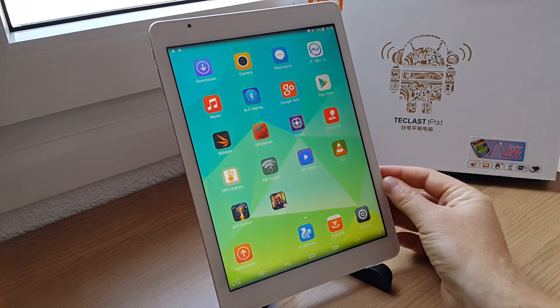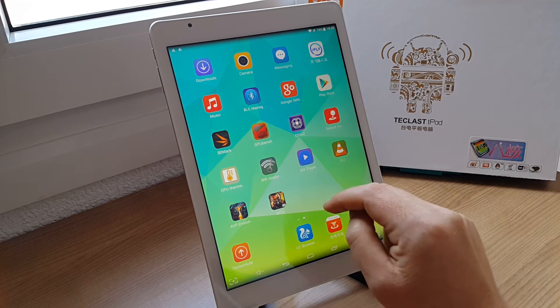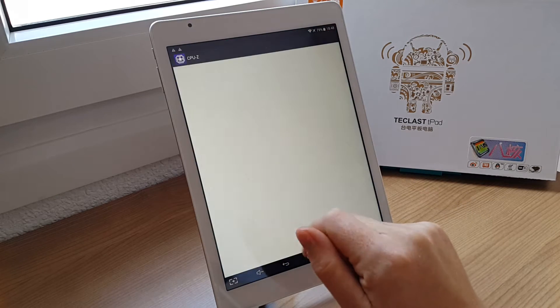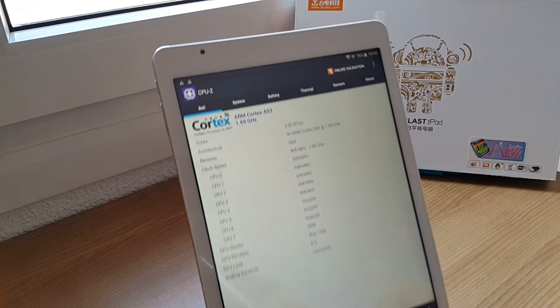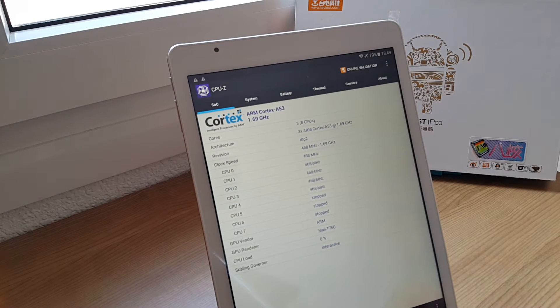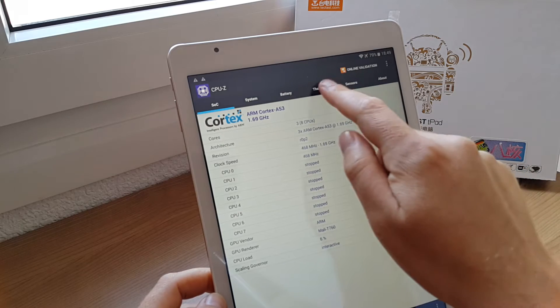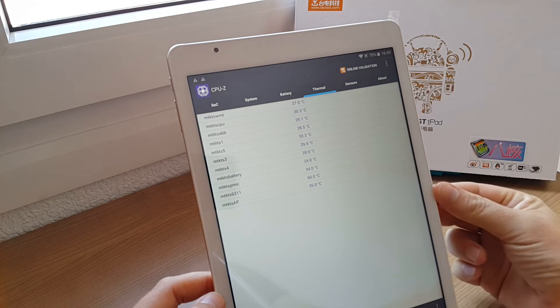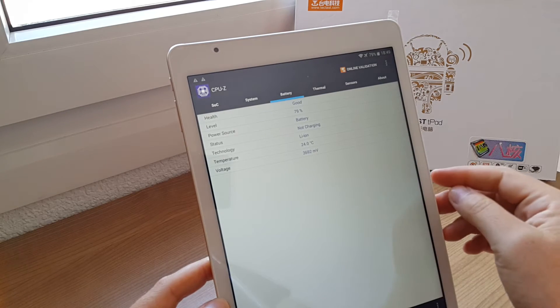Maybe it's the chipset hardware support or something, but the ROM itself is quite poorly optimized. Looking at CPU-Z to check the RAM usage, you can see it's an octa-core CPU. Checking the thermal data it's really quite a cool-running chip — nothing's getting that hot. I have just been using it lightly at the moment.